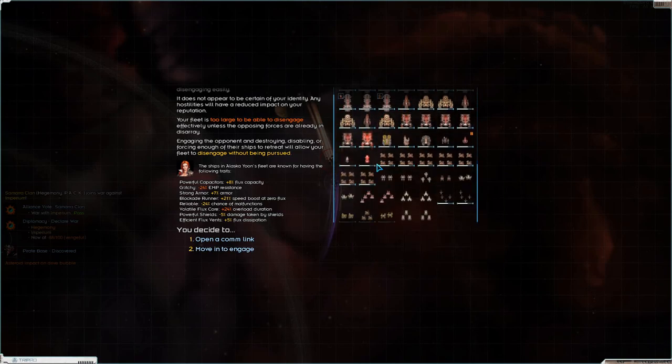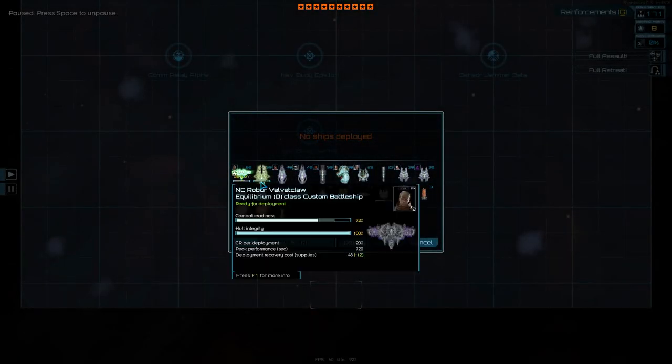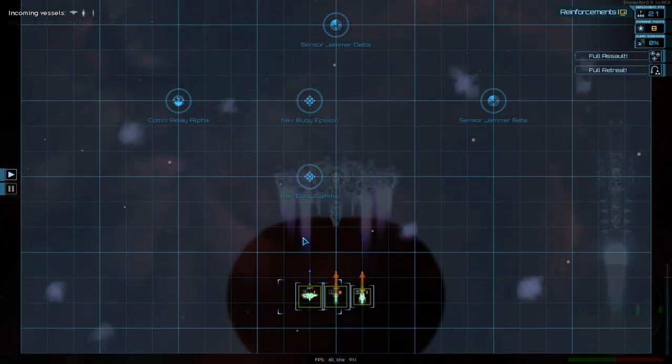Another battle against a lot of Vaptuses. Powerful flux capacitors, glitchy, strong armor, blockade runner, reliable, volatile flux core, powerful shields, efficient flux vents. Moving to engage — I'm going in. You're going in. That seems to be a winning combination. We haven't even seen our new battleship in action yet — we're going to have to do that soon.